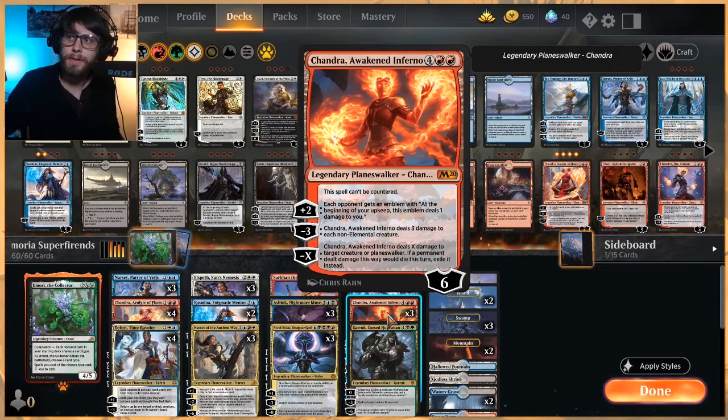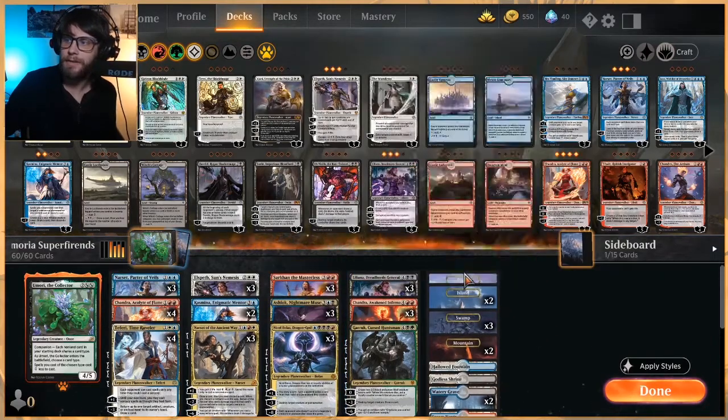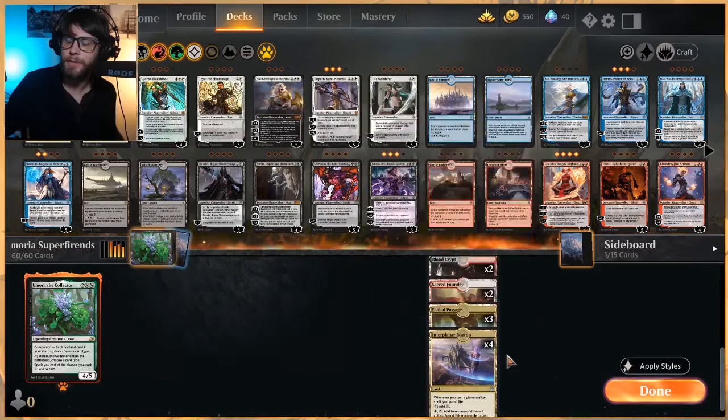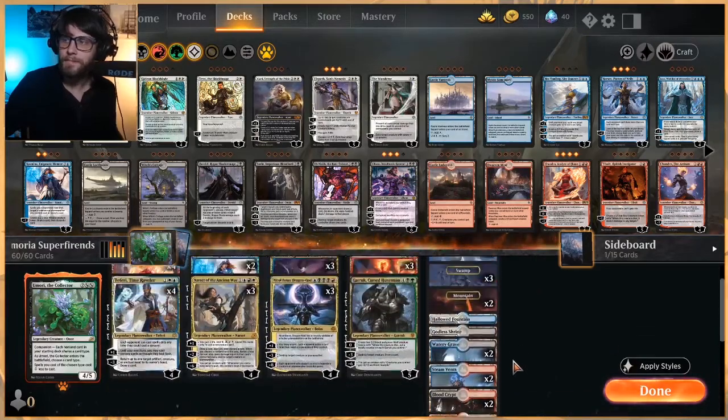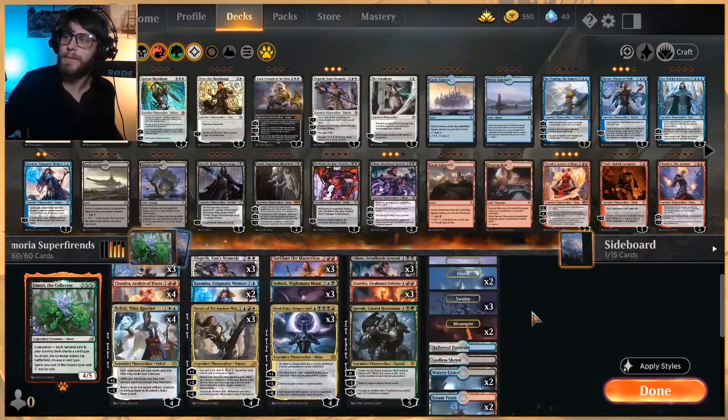Chandra is kind of a weird sweeper — it deals three to every non-elemental creature, so hopefully we can sweep the board depending on what we're against. But it's also just a really good finisher, and it can't be countered, which is really important. There's a one-of Garruk here that creates some little 2/2s; when they die, you put a loyalty counter on Garruk. It also gives us a way to destroy a creature and draw a card, and if we minus six it, the emblem gives plus three, plus three and trample to all our creatures. The only basic land we don't have is a forest, which makes sense since that's our only green Planeswalker. We do have an Interplanar Beacon to help us get there, though.